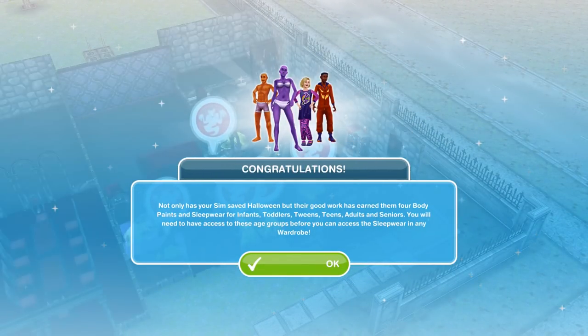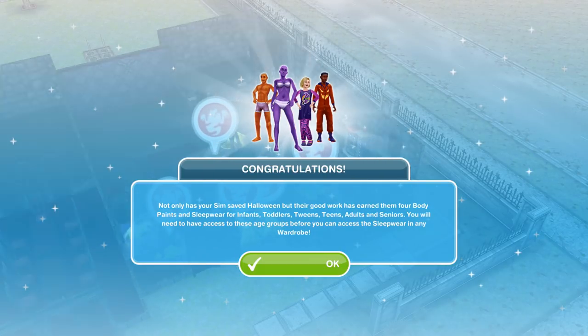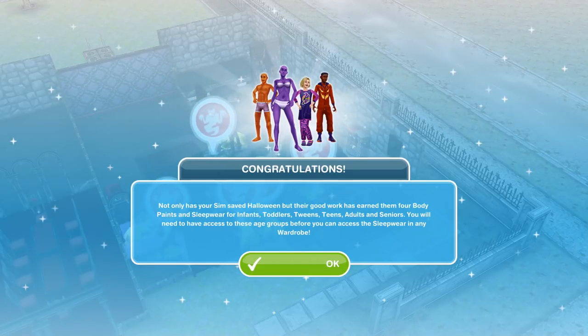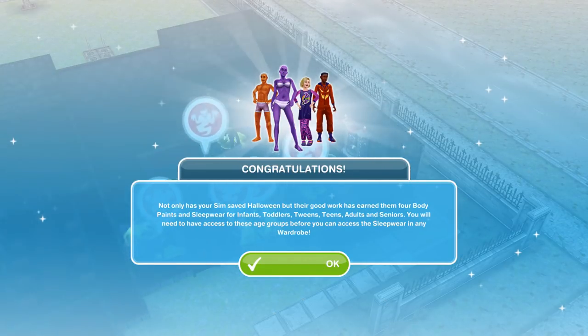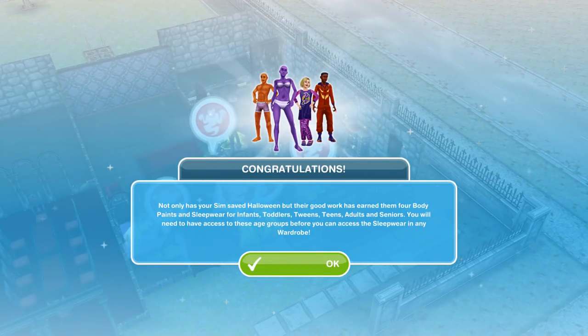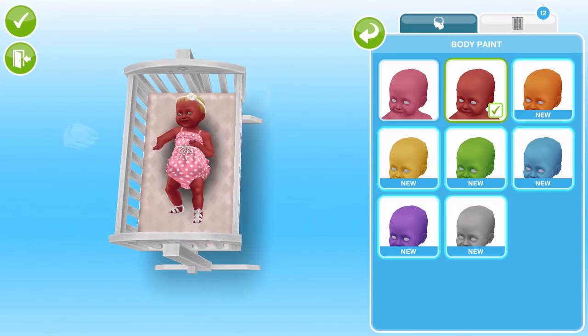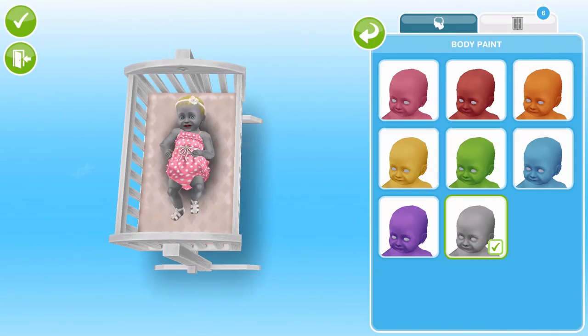Congratulations! Not only has your Sim saved Halloween but their good work has earned them 4 body paints and sleepwear for infants, toddlers, tweens, teens, adults and seniors. You will need to have access to these age groups before you can access the sleepwear in any wardrobe. So let's check out all the prizes. In the body paint section we not only have the four shades that we won, we also have another four shades of body paint — I love these.